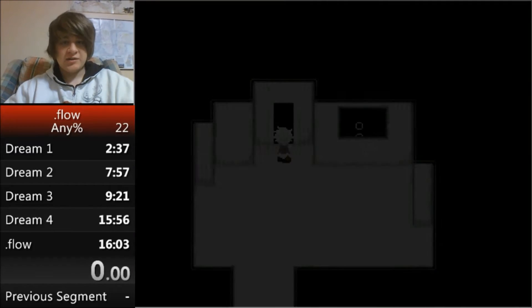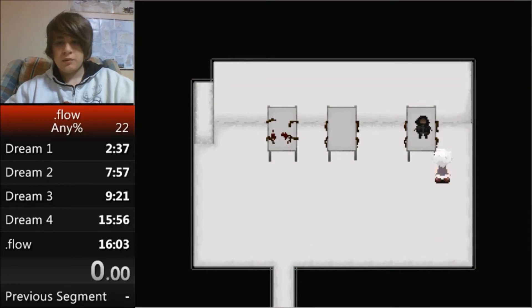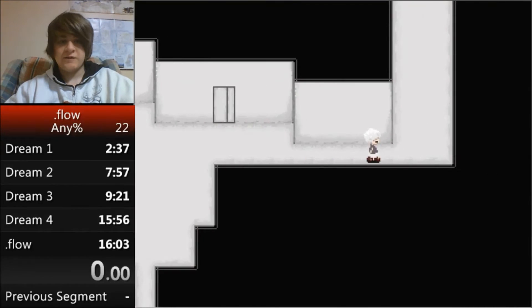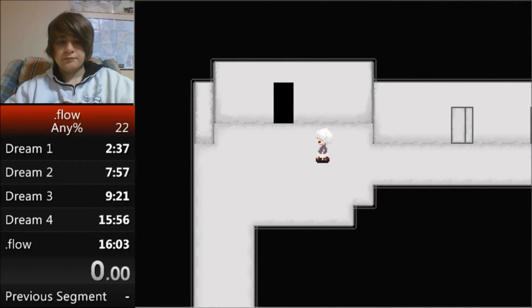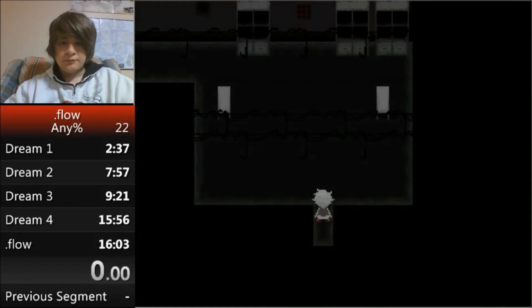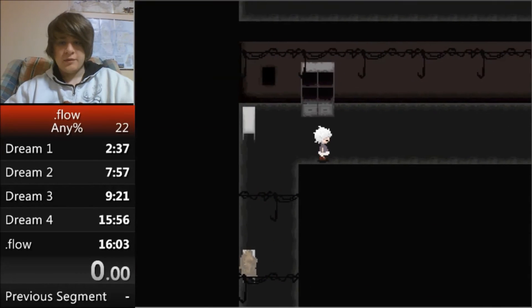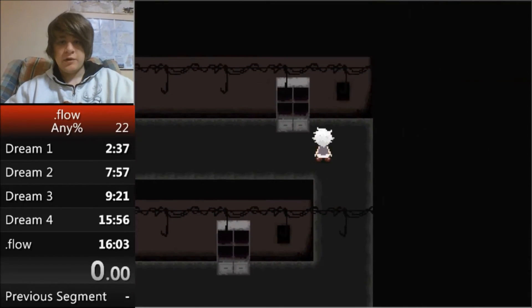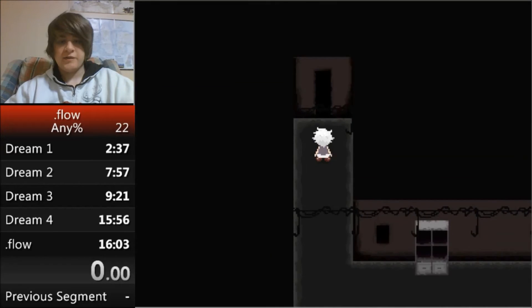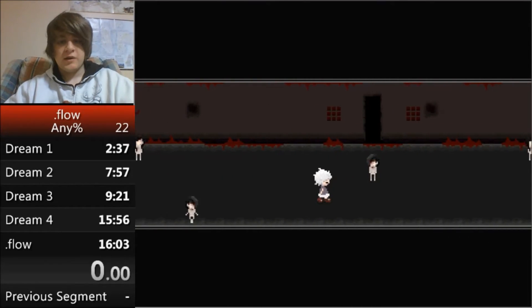From there head straight to the hospital and into this door right here, then follow this path up and go to the door on the farthest right to enter the garden.